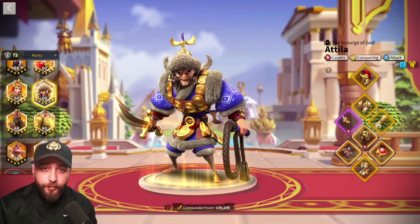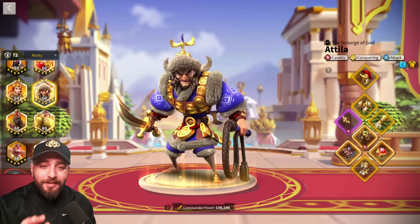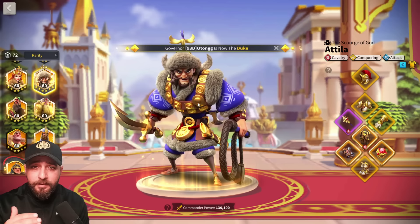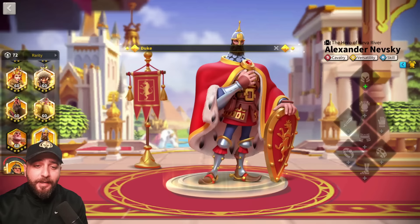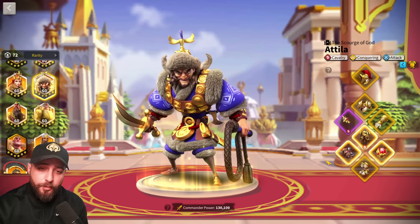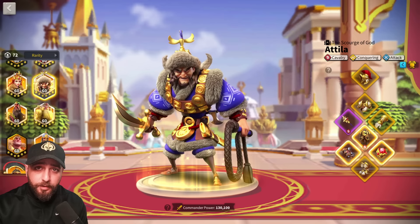Attila/Takeda and Pakal/Harald are still really good for certain things — for example, I use Attila/Takeda to rally cities, and Pakal/Harald is great in ruins fights where you can get a lot of kills with one march. But they are not priority marches for big open field battles or murder balls. I've already switched my Takeda to Nevsky and I'm now using Attila/Nevsky. When I get Joan of Arc to 5-5-1-5 I'll try XY/Joan for my cavalry march, and I'll reserve Attila/Takeda specifically for city rallies.